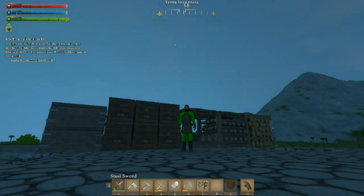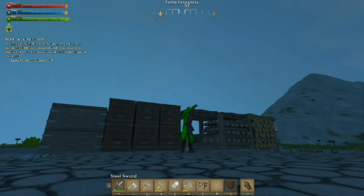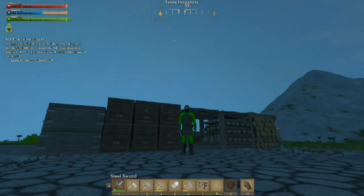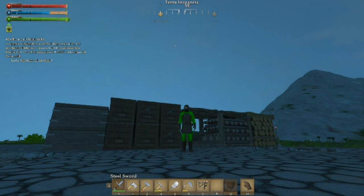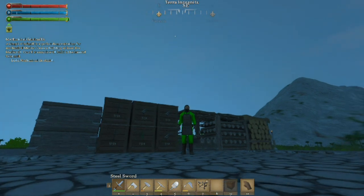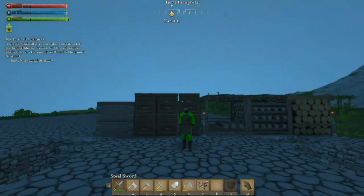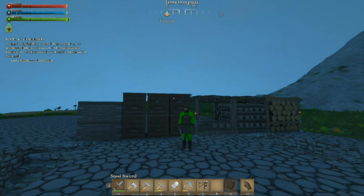Good morning YouTube, this is Buddy 1927 and this is Medieval Engineers — I salute you for checking us out. This is episode 2 of season 2, and of course we got to build ourselves a warehouse. In this episode we are going to build the grist mill and hopefully, if we have time, build the saw mill as well, so stick around.